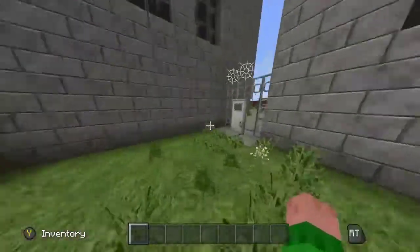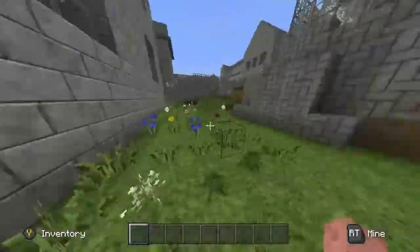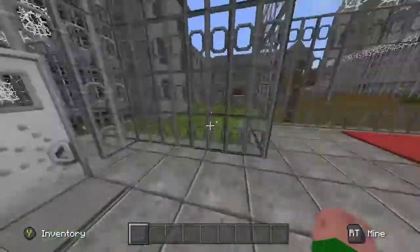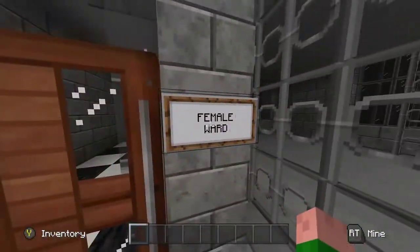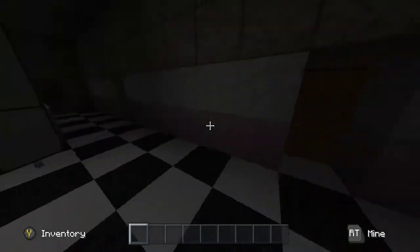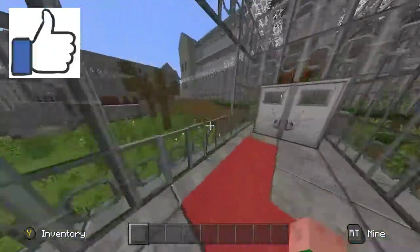I put a lot of detail in this — you can see a random park I built there, that's not even in the original game but I added it for fun. And believe it or not, that building to the left is in fact the female ward. This is supposed to be the female ward — we did this in part two of Outlast in Minecraft, be sure to check that out.